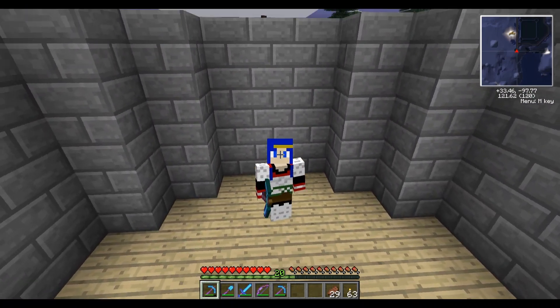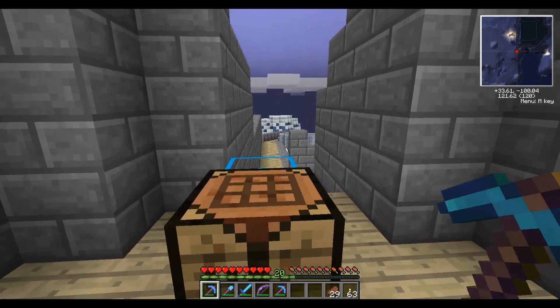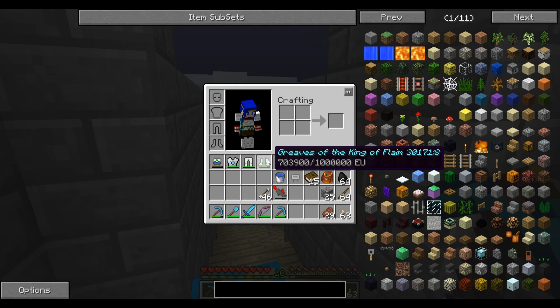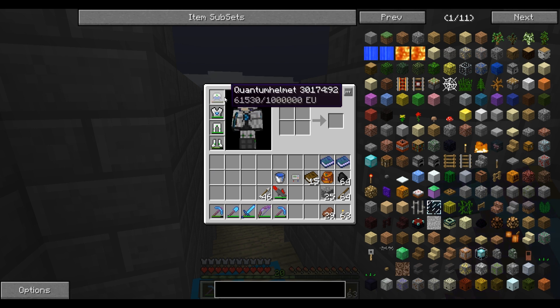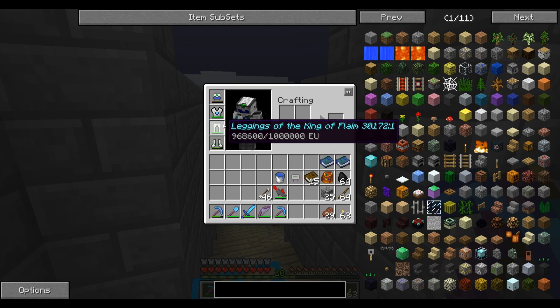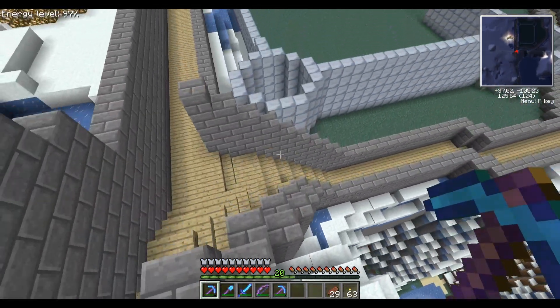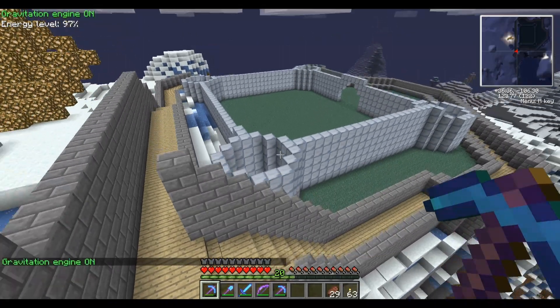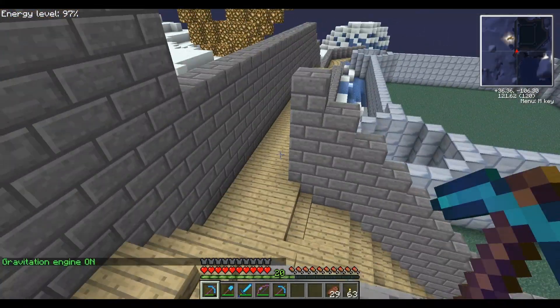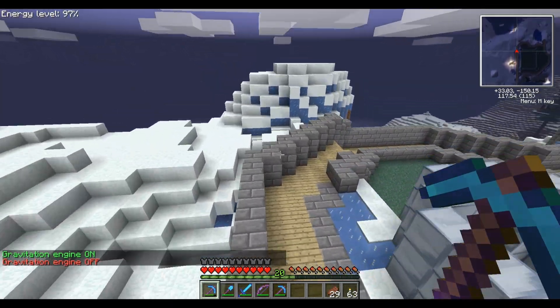First things first, I have quantum gear on, aside from this gravity chest plate. I've renamed all of it just because I don't want to lose it. It allows me to jump really high, to fly, to run really fast, and jump really far.